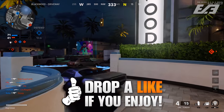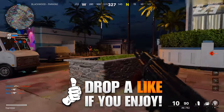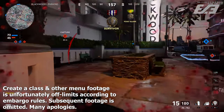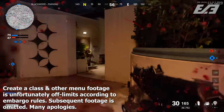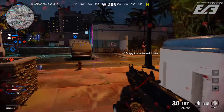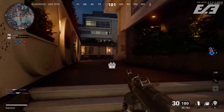Starting at a top-down level with the gameplay: one of the big things I want to talk about is Create-a-Class returning with a somewhat twist. This is the Modern Warfare system but with elements of Pick 10 returning. You have your base guarantees — a primary, a secondary, lethal, tactical, field upgrade, perks, and a wild card.